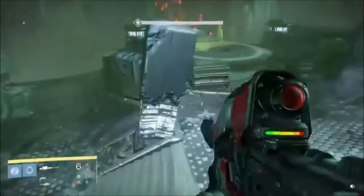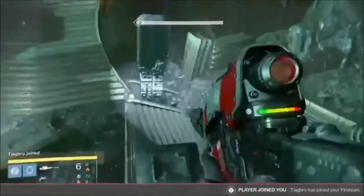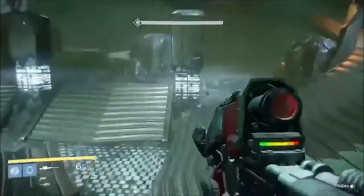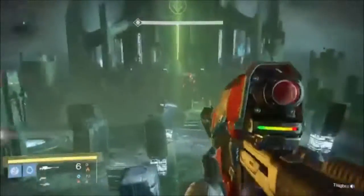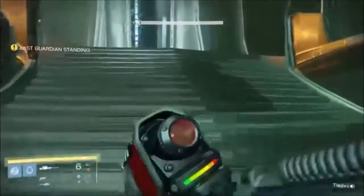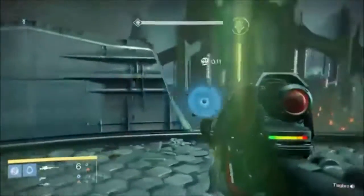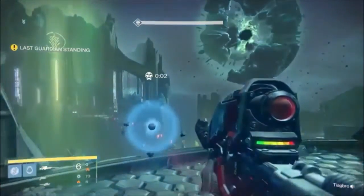When you have a Warlock, you want to make sure he's on the Sunsinger class so he can self-res. You just want to get on that platform, get off, make sure all the enemies are spawned over here, and then you're going to kill yourselves. I'm going to be running the Gjallarhorn and a Vision of Confluence. We get on the platform in the middle and step off. Then we kill ourselves and you're going to self-res at the very last second — right at 1 or just after 1. Then all the enemies will despawn and go to that side. You have to have pretty good timing for it.